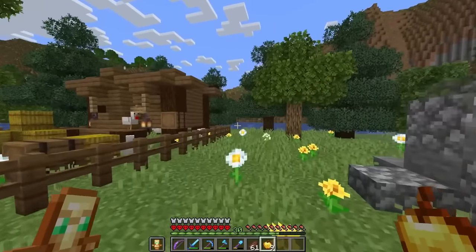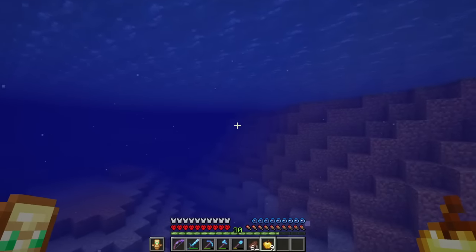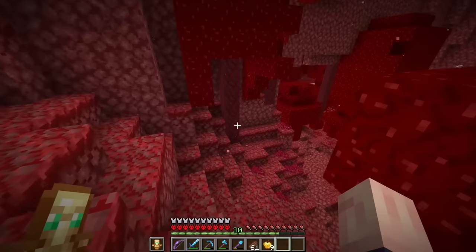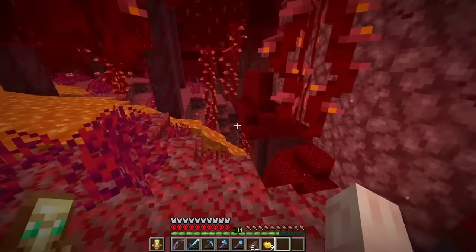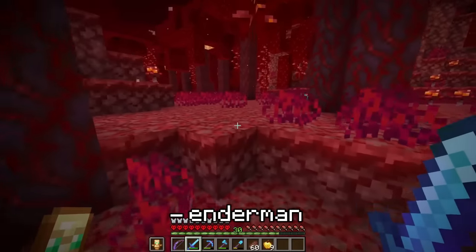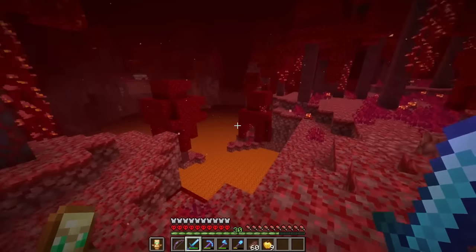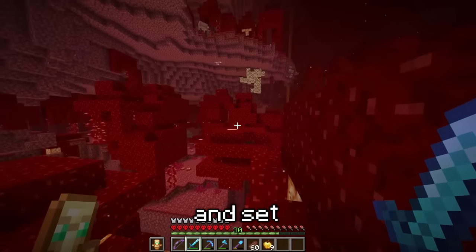The plan is to do everything we need to defeat the ender dragon, beat the ender dragon, get ourselves an elytra, and then create an awesome firework rocket factory. After making this massive zoo, we pretty much have no materials, so having an elytra will make it a lot easier to fly around and get new materials. Our checklist: get ender pearls from endermen, blaze rods from blazes to craft eyes of ender, wait a few in-game days for phantoms to spawn so we can get phantom membranes for slow-falling potions, and then we're ready to defeat the dragon.